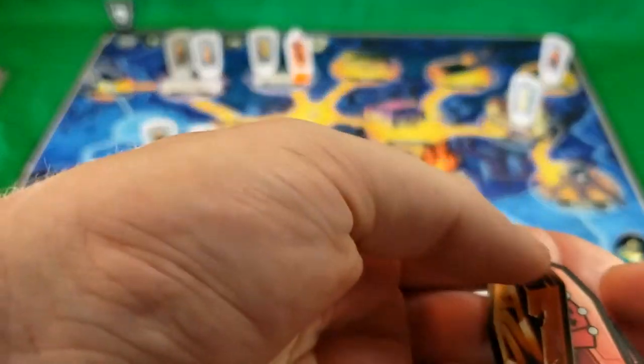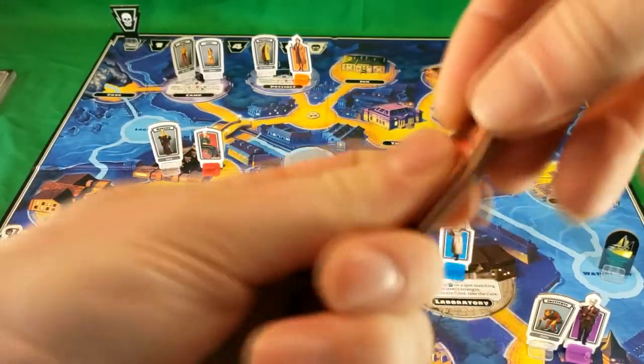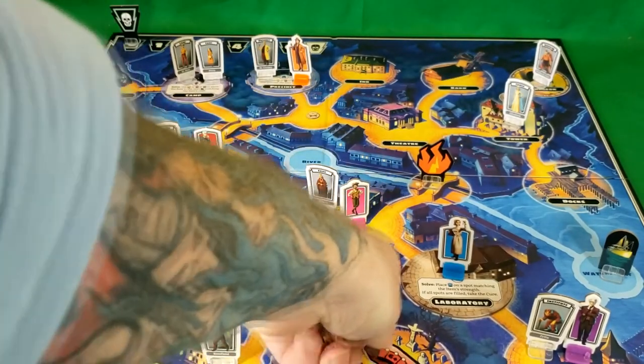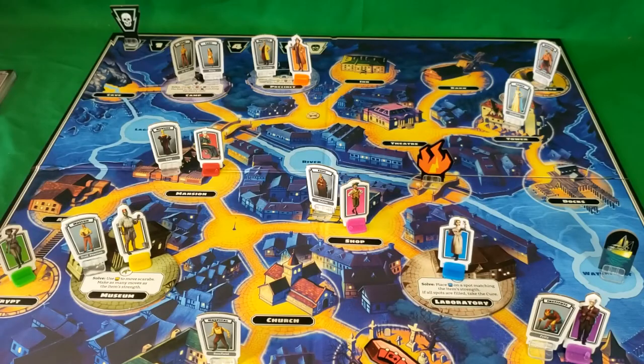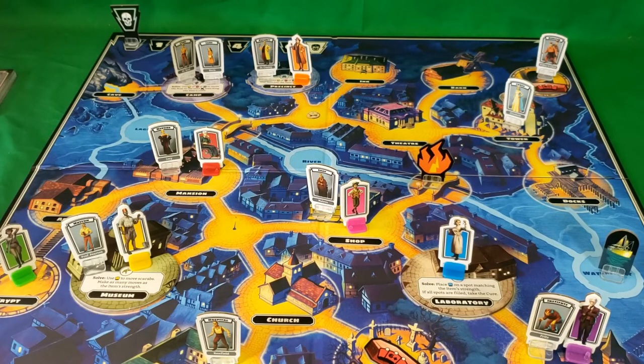Here we have Dracula's coffins — there's a broken side and an unbroken side. One goes in the graveyard, one goes in the dungeon, one goes in the crypt, and one goes in the cave.